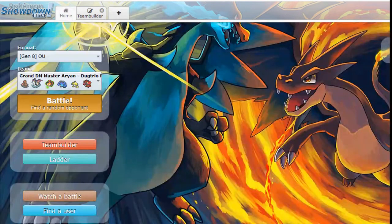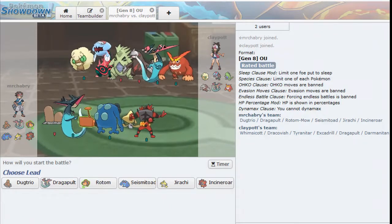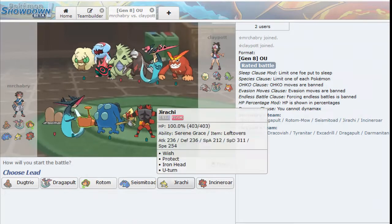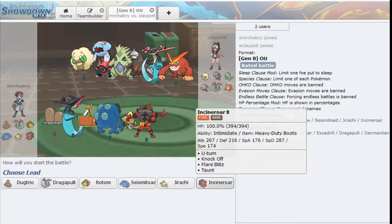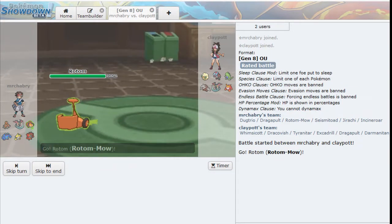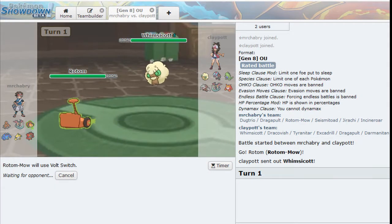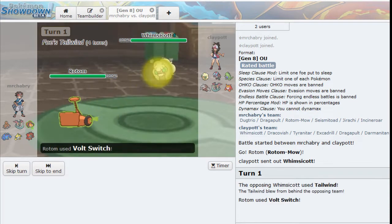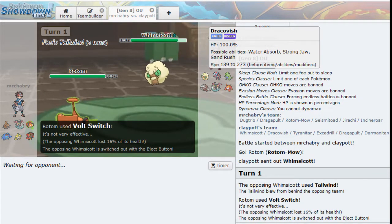Dugtrio really coming in and showing us the power it has - it's such a fast Pokemon. If you whittle things down you can easily get a kill. Here we have the dreaded Dracovish. I might actually lead Rotom. We've got Whimsicott - I think I will Volt Switch. This thing probably is going to go for a Tailwind. Yeah, there it is - we'll get the switch. Oh, and they've got an Eject Button. Alright, so if Dracovish comes in I easily go Seismitoad - not letting that thing hit me with a Fishious Rend. That is such a powerful move.